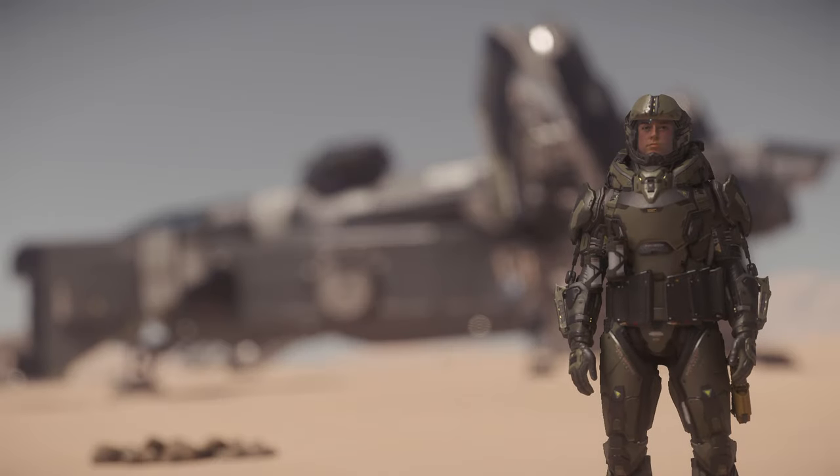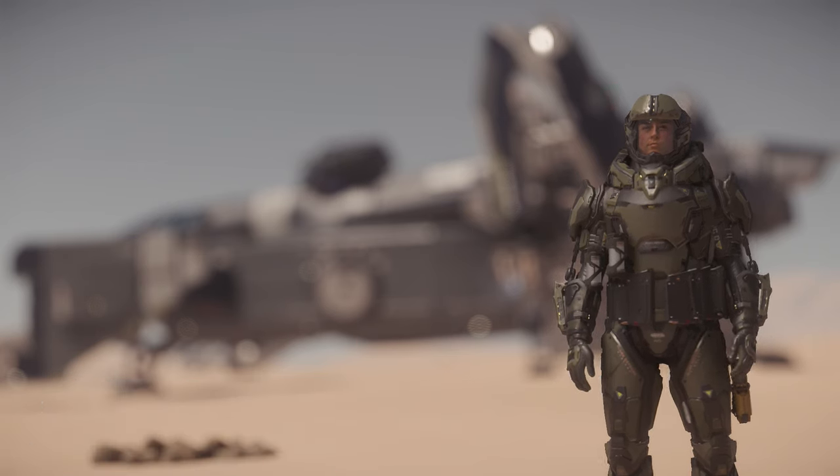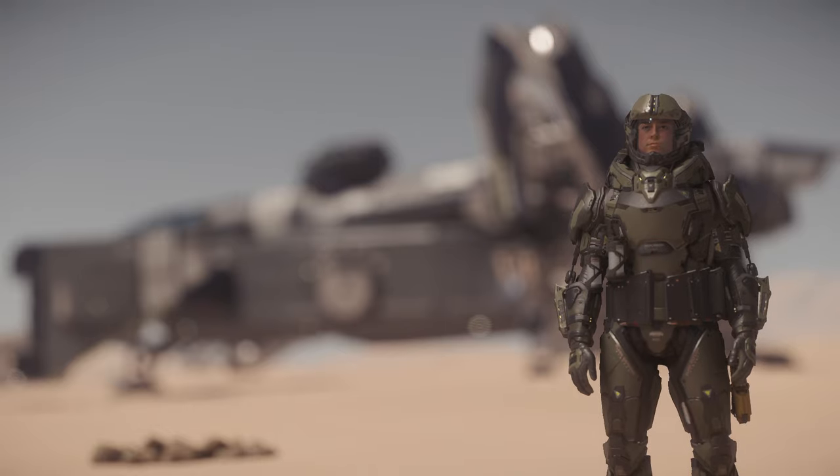Hello and welcome to Star Citizen. My name is Evenleese and today on 10 Minutes or Less Ship Review I'm going to be taking a look at the Cutlass Blue, a law enforcement patrol ship by Drake. Let's go ahead and get into it.